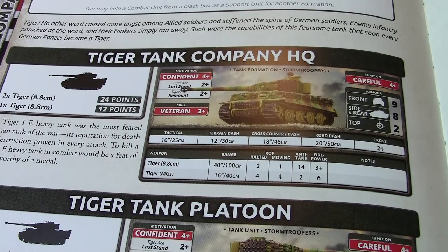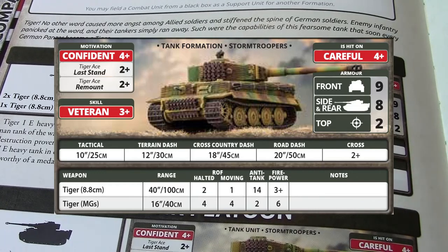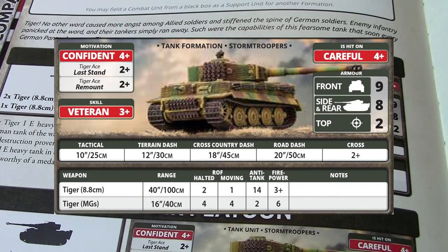Here are the Tiger stats — we're currently looking at the Fortress Europe book, but functionally these are the same stats as what you find in the German D-Day book. One Tiger tank costs 12 points. To put that in perspective, a Panzer IV — which is close to a Sherman, a typical medium tank — runs you about five to six points for a veteran version. So you can get two medium tanks for the price of one Tiger. It's a big investment.